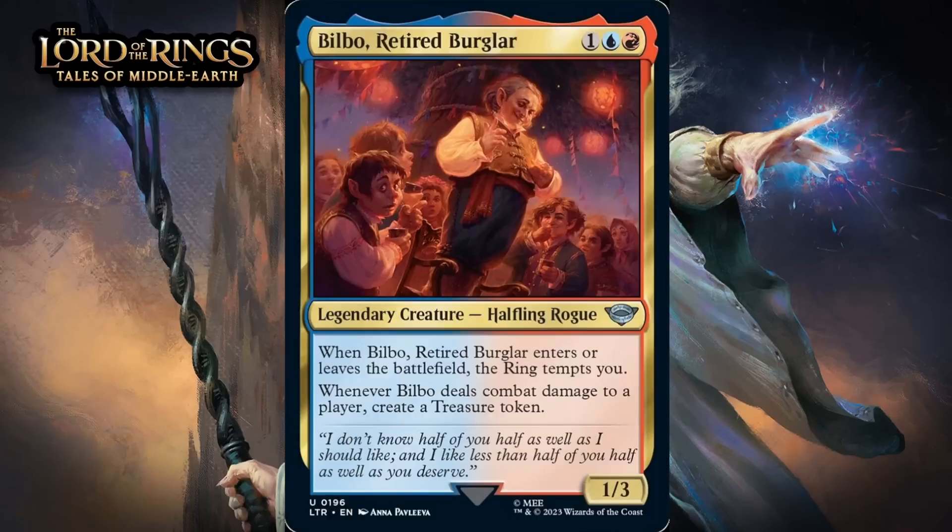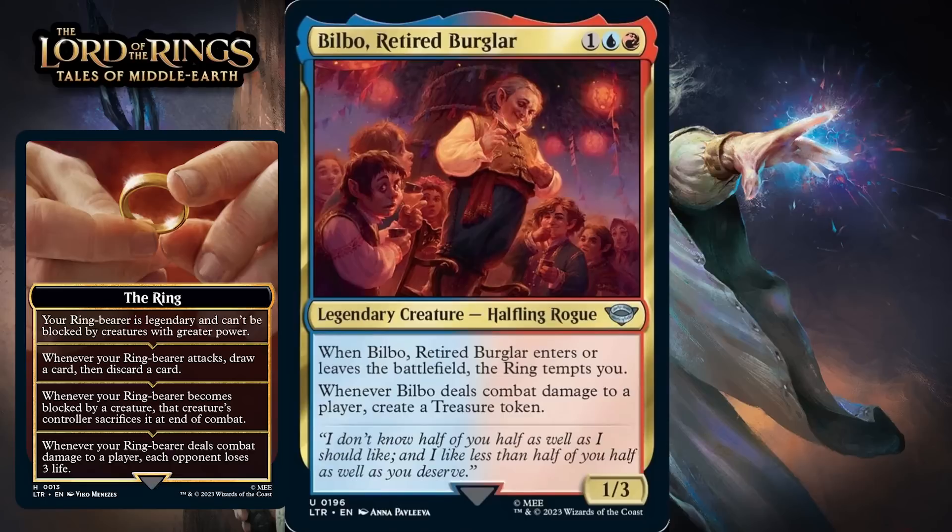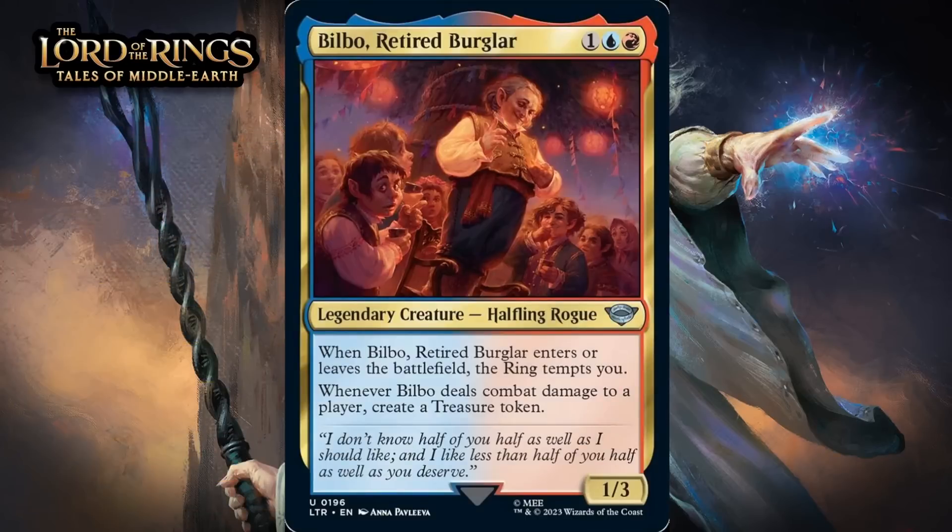Next up, it's Bilbo, Retired Burglar, which for one generic, a blue, and a red, is a 1/3 legendary halfling rogue at uncommon. When it enters the battlefield, the ring tempts you, and whenever Bilbo deals combat damage to a player, create a treasure token. Bilbo is going to be pretty tough for your opponent to block most of the time, since once the ring tempts you, your ring-bearer becomes difficult to block and you can choose Bilbo. This means you can generate a bunch of treasure thanks to his evasiveness. And it's great that even if he goes down, you get tempted by the ring again so you can choose a different ring-bearer. Overall, another really good multicolored uncommon. I'm giving it a B+.